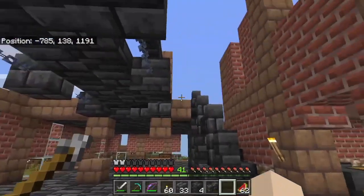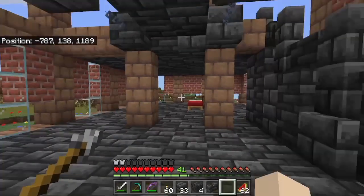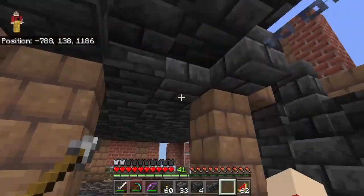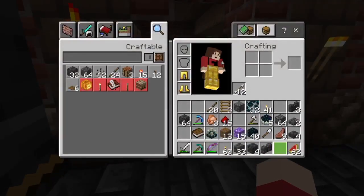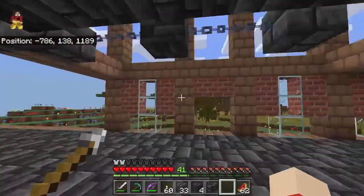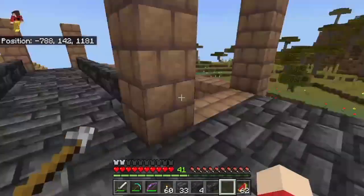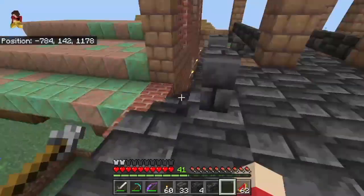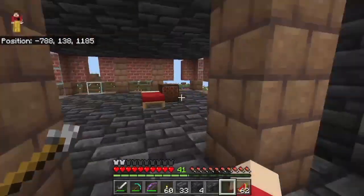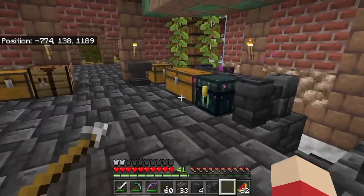You know, this is looking like — this base is turning out way better than I thought it would. I really like it, and this bridge is a nice touch. You could possibly have iron doors here — no, I might just do brick stairs. Yeah, I like that idea. I like the idea of brick stairs. I don't have any more bricks, do I? No, I have to make some more. We'll get there when we get there, because yeah, we need to finish this area. This is so cool, guys — I love this base so much. It's gonna be functional, it's so beautiful. It's better than I literally could have ever imagined.